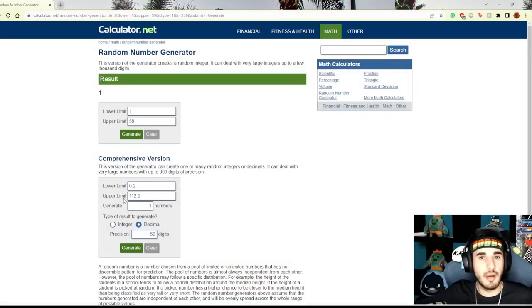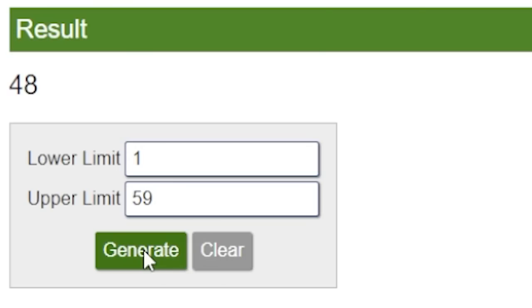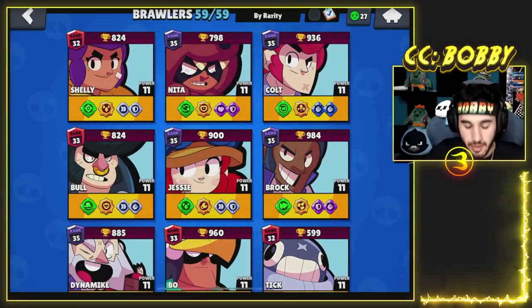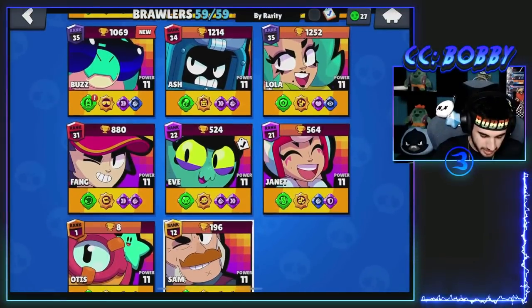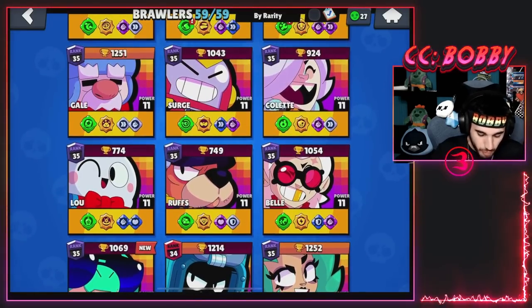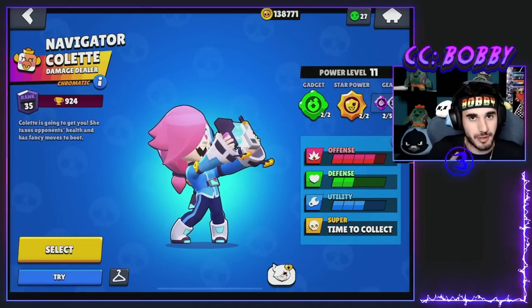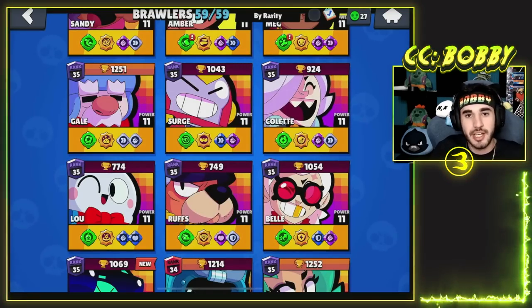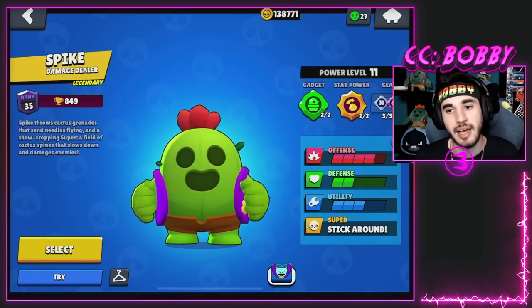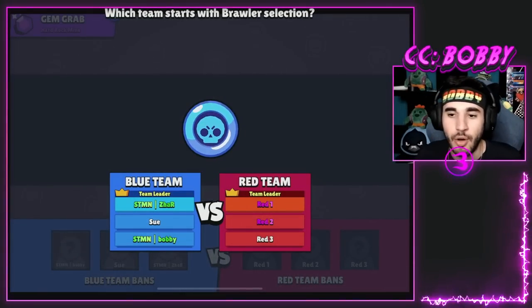Going back to the number generator, we're gonna get two more brawlers. The first one is going to be number 48 and the second one is going to be number 40. Counting backwards from 59... number 48 is Colette. Colette is like one of my favorite brawlers in the game so this worked out really well, but there's a good chance we don't end up getting it. Our backup brawler at number 40 is Spike. So we got Colette and Spike - two pretty decent brawlers, definitely two anti-tank brawlers. Hopefully we get Heist or some high DPS type of mode.